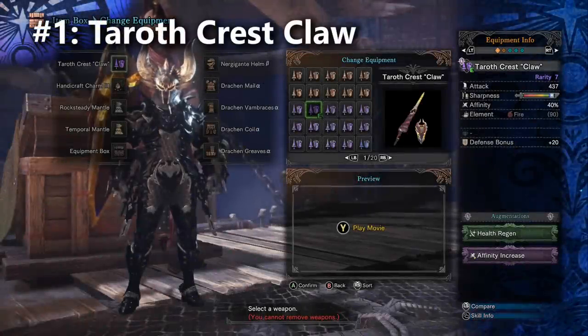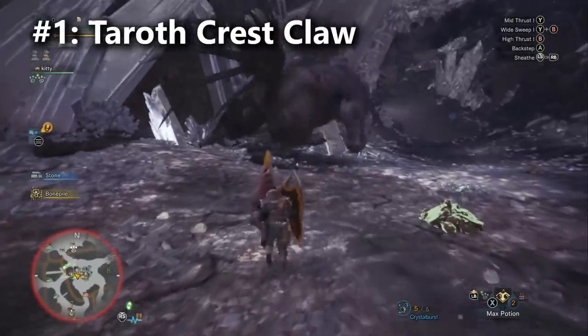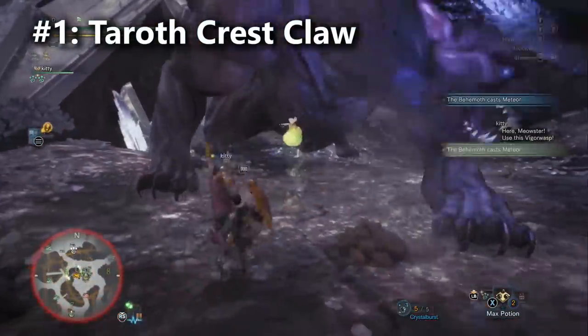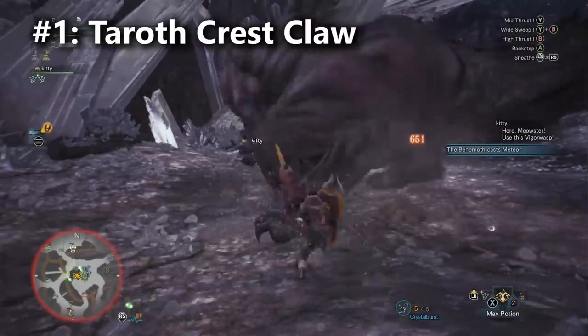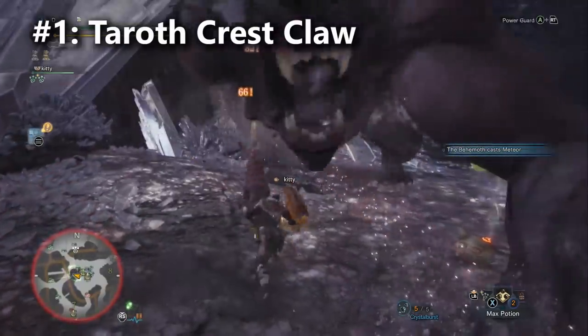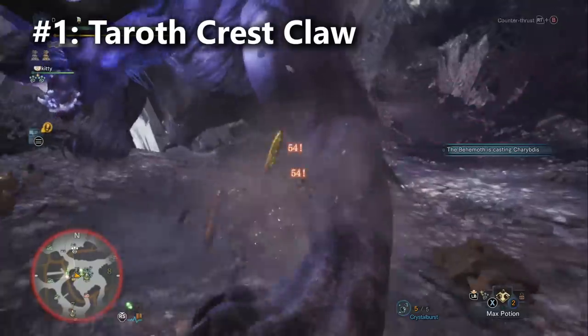And finally, we move on to the first place choice for lances. Did you guess the Taroth Crest Claw? That's right. Raw damage is still one of your most consistent options, thanks especially to how cheap it is to build the Elementless skill. Not all raw weapons are going to have access to Elementless, but the ones that reach the top tier for their weapon category tend to be weapons that already have high raw and can build Elementless. I have to say that I'm glad the Kjarr weapons are challenging Elementless with their unlocked elemental damage and default Critical Element skills. But needless to say, you can always reliably reach for the claw because raw damage applies to all of the monsters the same.